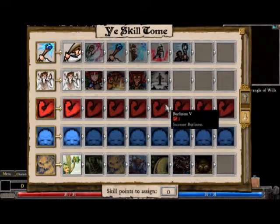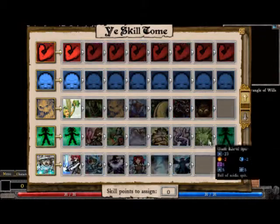Eight skill level! Didn't know you could do that. As you can see, these all give you burliness by three, and sagacity by three.